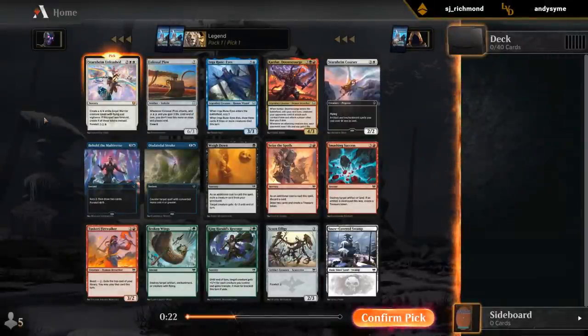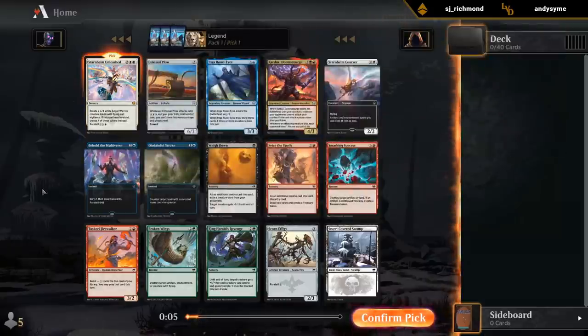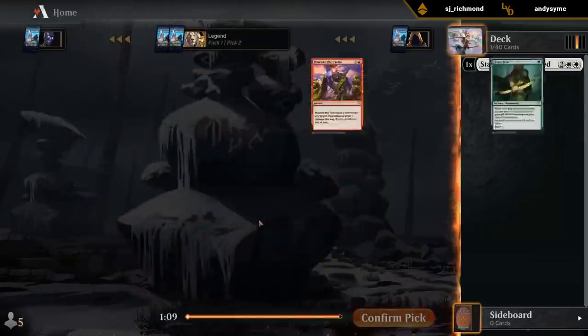Pack 1, pick 1: Starnheim Unleashed - probably the best rare in the set to open pack 1 pick 1, since it's also very splashable with Foretell just being a single white. Easy to accommodate into a lot of different decks, and incredibly powerful if you make two angels on turn 5 - it's very difficult to lose. Behold would probably be my next pick, but let's take Starnheim Unleashed.